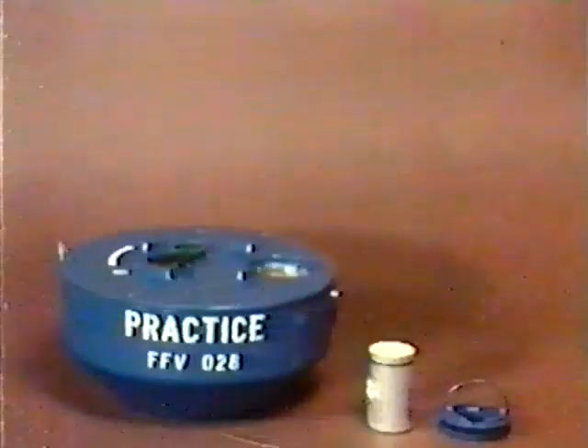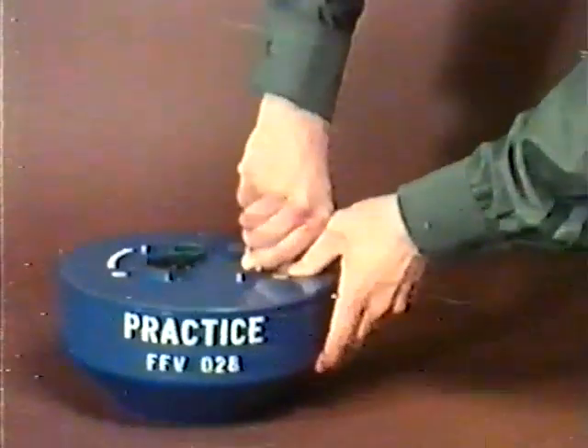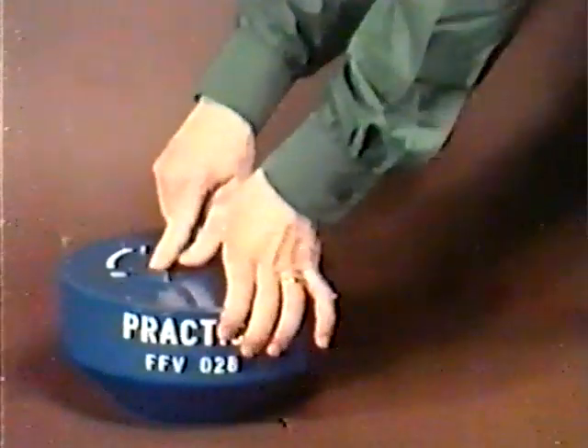To lay realistic minefields during manoeuvres and other exercises, there is a practice version of the FFV-028 mine. To score when the practice mines are initiated, the mine has a smoke cartridge. The operations required to arm the practice mine are the same as for the live mine.